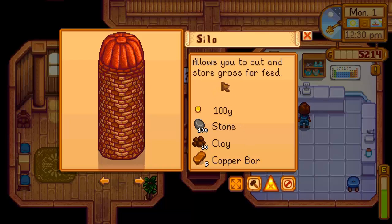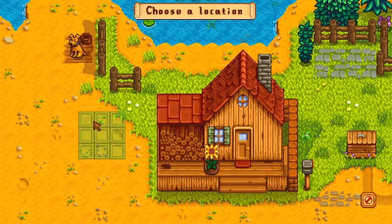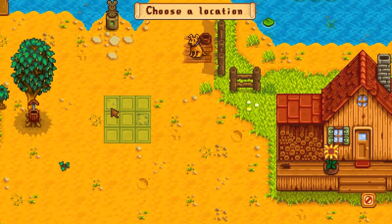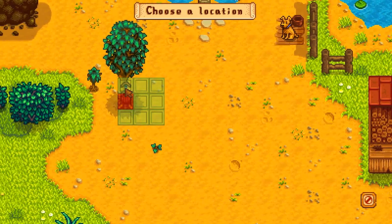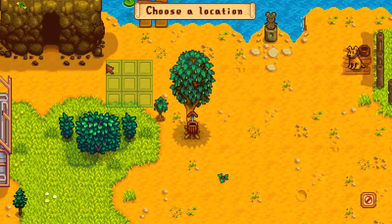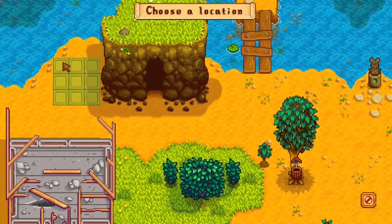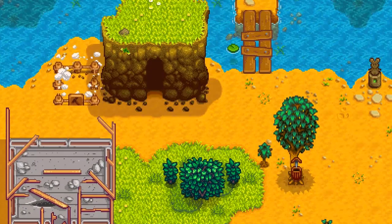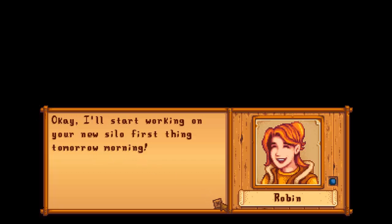I've got everything I need for the silo. It allows you to store grass for feed — if you are destroying grass, it will automatically put some into the silo. I want to make sure there's enough room for the chickens. I'll put it up here, just out of the way. Robin confirms she'll start working on the new silo first thing tomorrow morning.